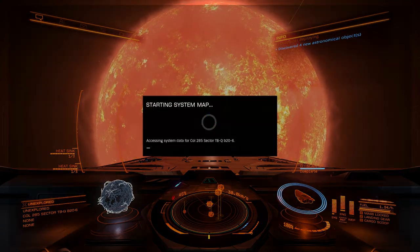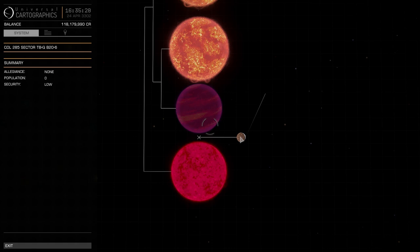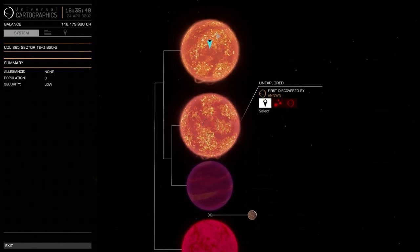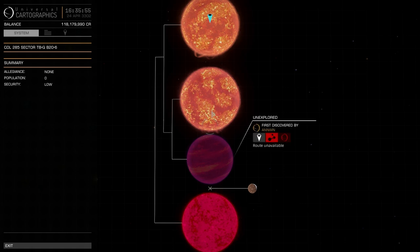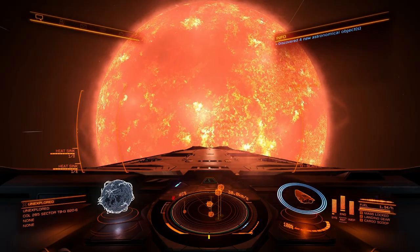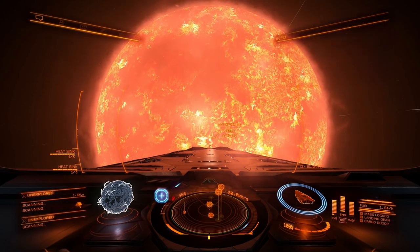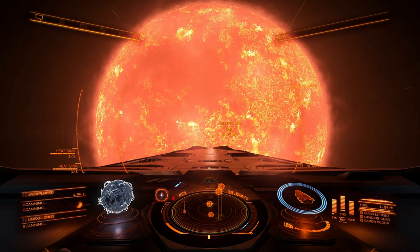Jumping back into the system map: we've got all the stars plus one planet we didn't have before. You can see a 'First Discovered By' tag — this one has been discovered by Halfface. It also tells you how far the body is from the parent star. The rest have been discovered by Anwen. To get your own name on discovered tags you need the Advanced Discovery Scanner, but this level-one scan just shows that we sent out a pulse — everything shows as unexplored.